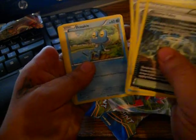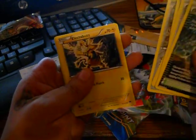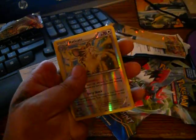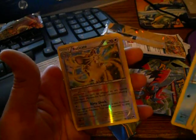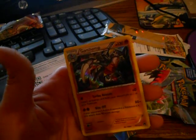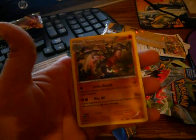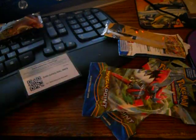a Corsola, a Froakie, a Ferroseed, a Noctowl, a Staryu, a reverse rare Raticate — nice — and a rare Garchomp, nice! This one looks sick, a rare holo Garchomp. So that's not a bad start.